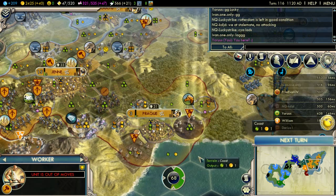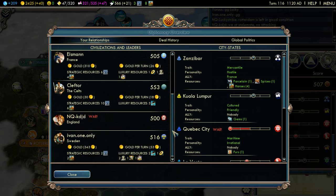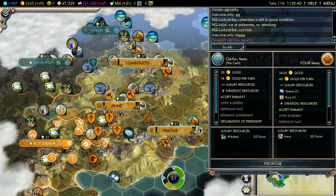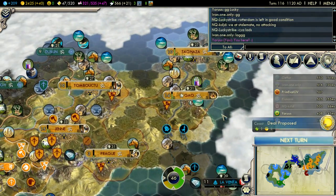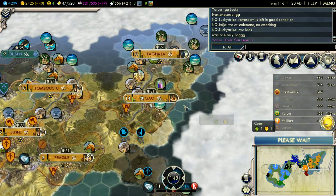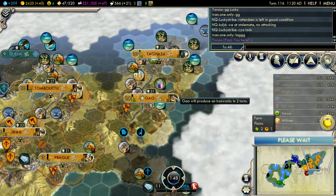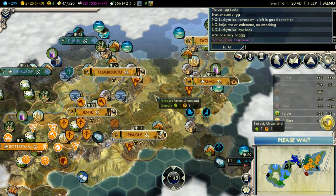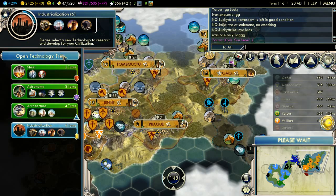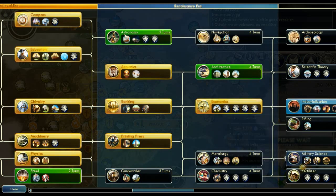Let's go and repair this farm. Who else has excess resources that we can trade? Sweden has a few. Let's see if Cleftor wants to give us the whales. A deal was accepted. We're about to finish that ironworks, and then we can start pumping out Goliaths, which we can later upgrade to frigates. Although, at the moment, we only have three iron. As for our tech path, we're going towards industrialization, because I do want to get Big Ben. Then we should probably go pick up scientific theory or some of the military techs.